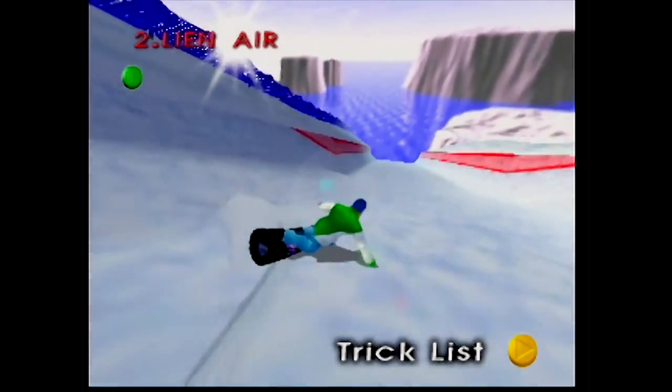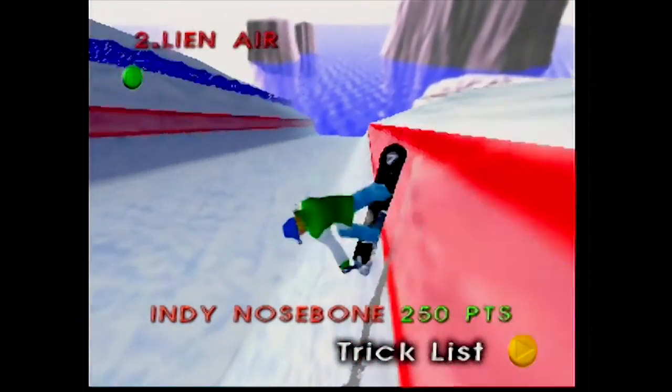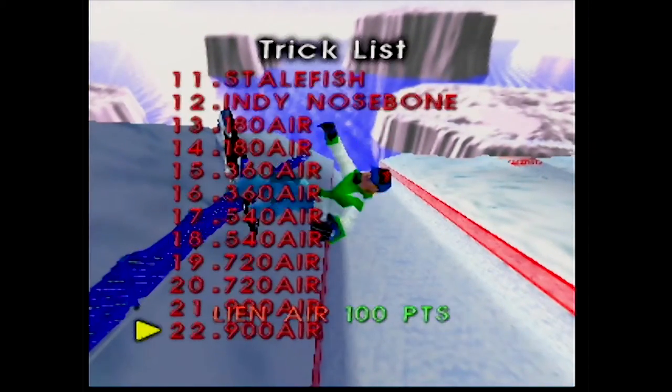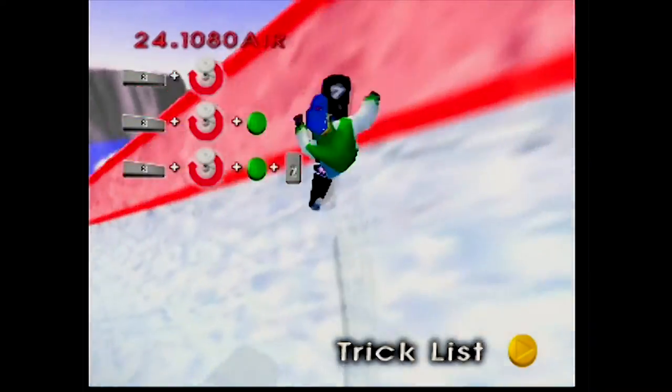Doing all the stunts is really tough. I've done it, but that was before I knew about this one weird little trick. Apparently, you can select an easy stunt like lean air, perform it, and then before you hit the ground, select a different stunt that you haven't completed yet. Easy peasy lemon squeezy.